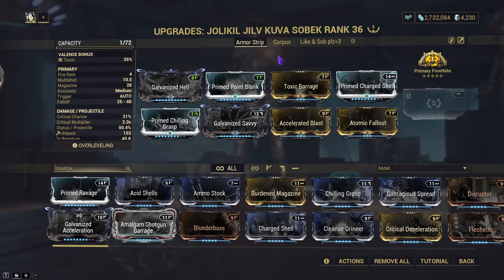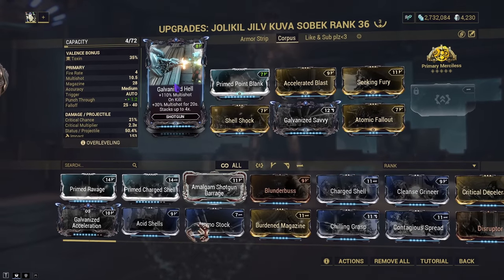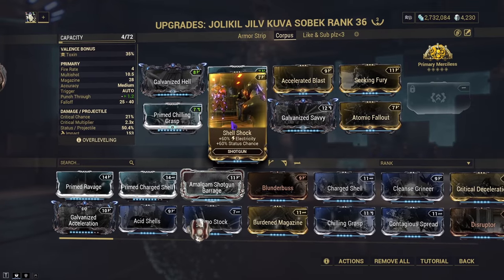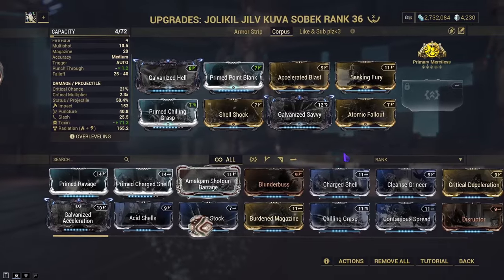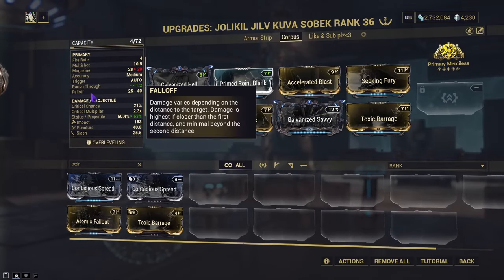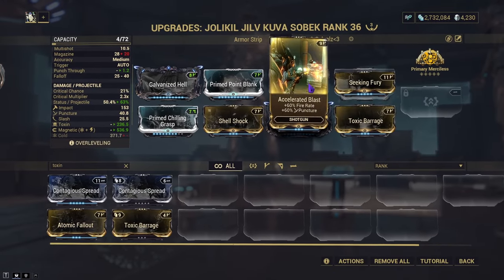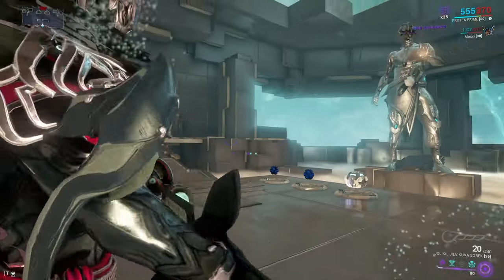Let's show off the Corpus Killing Build. We still have Galvanized Hell and Galvanized Savvy. We're using Primed Chillgrass to make Magnetic with Shellshock, and taking advantage of the 35% Toxin Progenitor. You could also remove Atomic Fallout and add Toxic Barrage for even more Toxin — both work. We have Seeking Fury for the Punch-Through and Accelerated Blast for the Fire Rate.